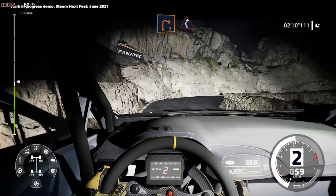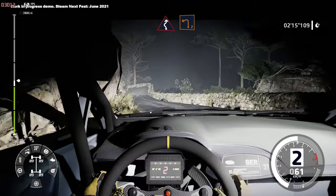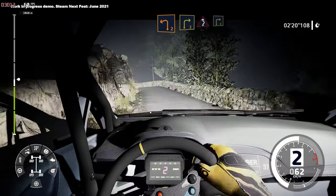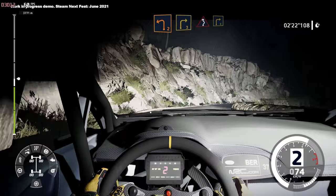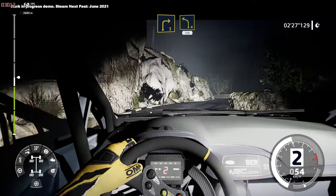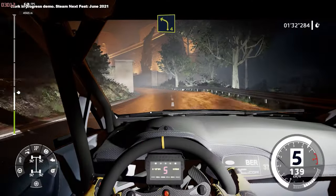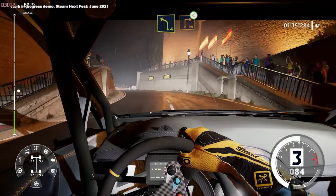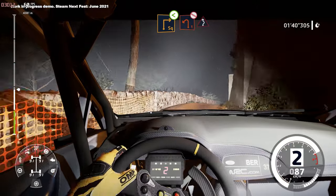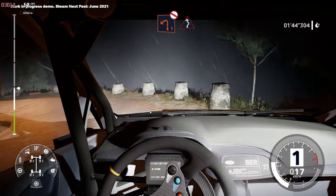Also new in WRC 10 is the anniversary mode, comprising 12 historical rallies, seven of which are available at launch: Greece, Italy San Remo, New Zealand, Argentina, Germany and Mexico are the remaining five coming as part of free DLC. Greece and Italy were rebuilt in-game — the former was actually in the 1973 WRC calendar. Italy San Remo includes the 1981, 1997 and 1998 rally versions, which will please those who like driving on winding mountain roads.